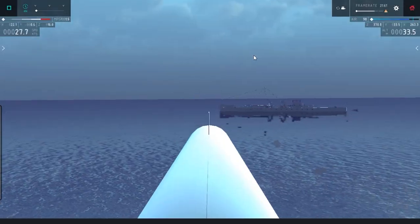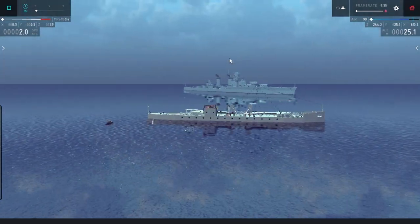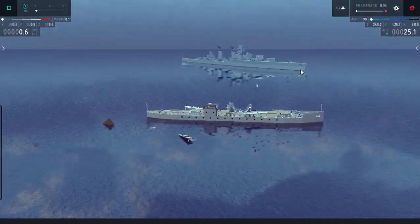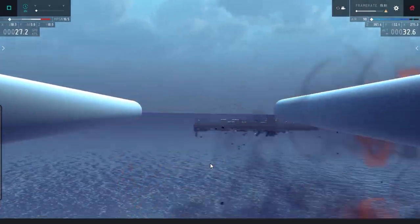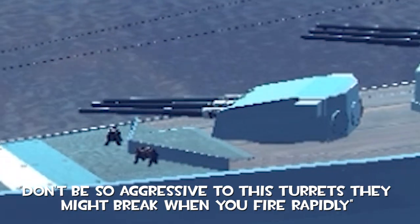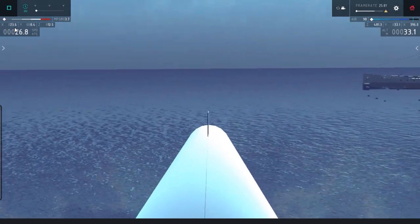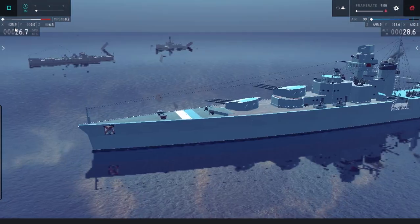It just ripped him apart. Now we're gonna finish him off, but I got so excited and this is what happened to my turret — it kind of became wobbly, as you can see right here, a little bit wobbly. It gets all excited. So that's pretty much it — that's the first one from the light transport ships.